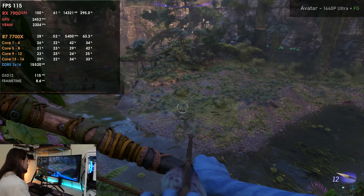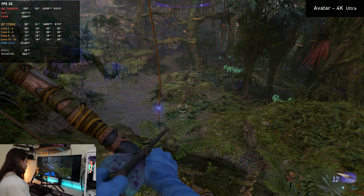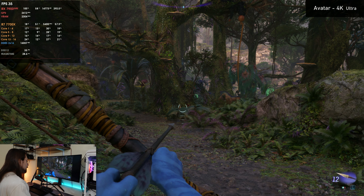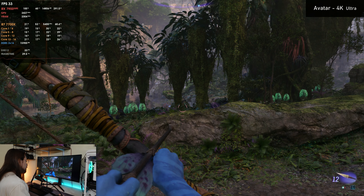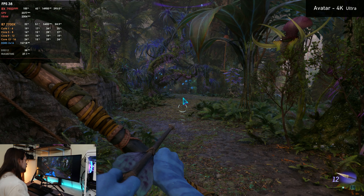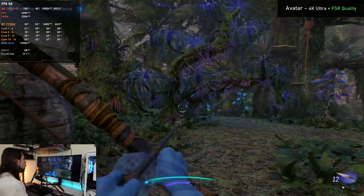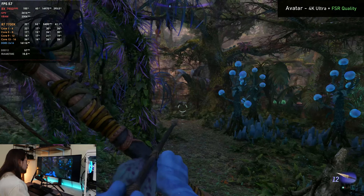At 4K native — no upscaling, no frame generation — we hover around 30–35 FPS, which is quite normal for a ray tracing game at this resolution. Still impressive for a card that isn't even AMD's top tier. Enabling FSR3 quality mode immediately brings us from 30-something up to almost 60 average FPS by upscaling from 1440p to 4K, and it looks quite okay.